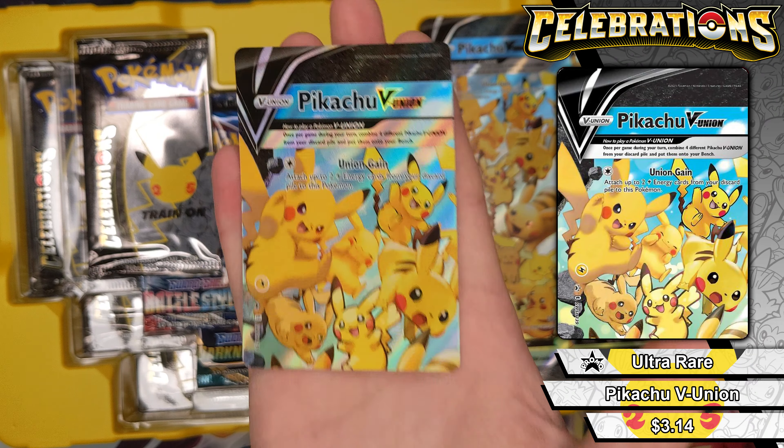Let's get into the Battle Styles pack. Nope, nope — I keep forgetting these code cards matter. There's the code card. Psychic energy, Escape Rope, Grumpig, Buizel, Electabuzz, Elgyem, Bronzor, Murkrow, Horsea, and reverse holo Glaceon. No hits, oh well.